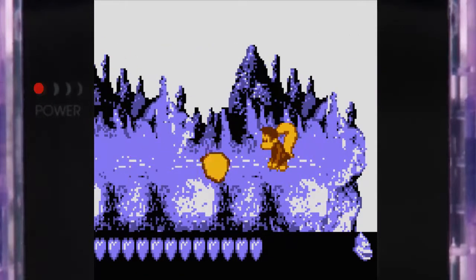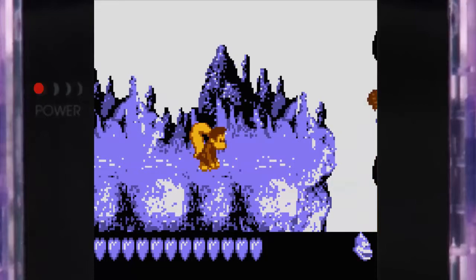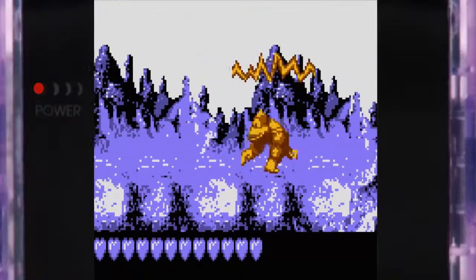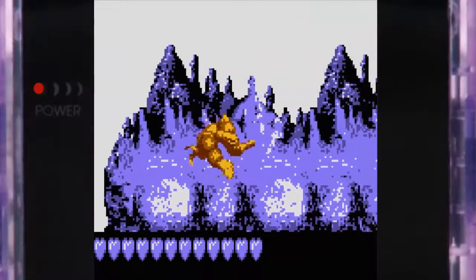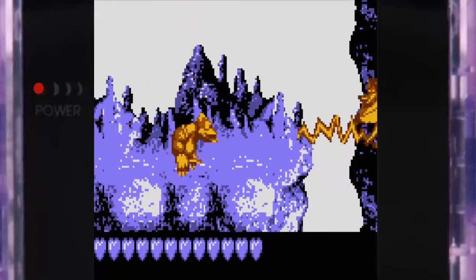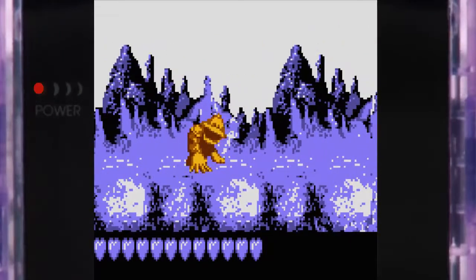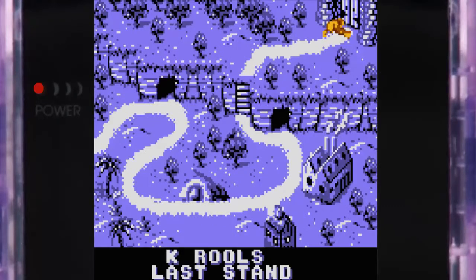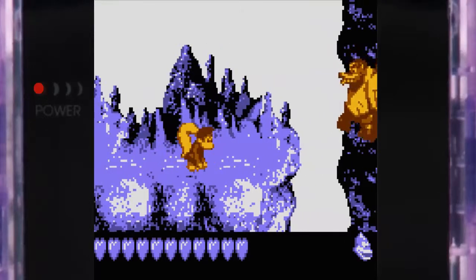One thing I like to do is switch to Dixie — if you just stand there Kiddie carries the barrel with his hands and gets hit, but Dixie picks it up with her hair so you don't have to jump or float. Don't do it all the time though because Baron K Rool will switch positions — if he's down low and you're just holding it you'll take damage. Let's dodge these lightning bolts and throw the barrel at him. I missed — and then I died on the final boss. Brilliant way to end this. Let's try again.